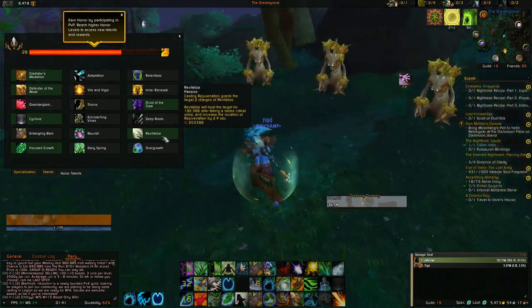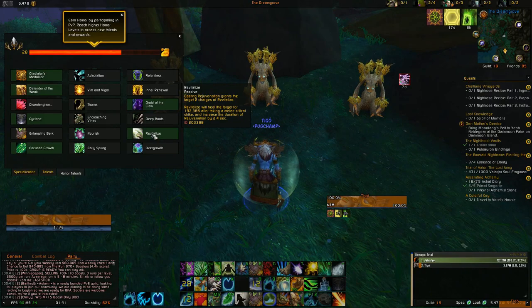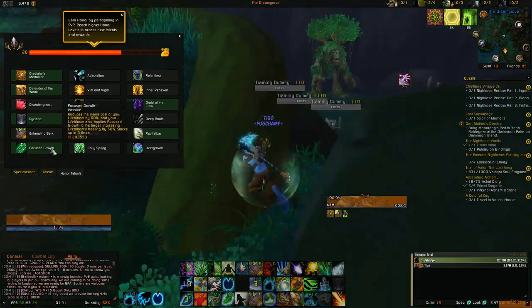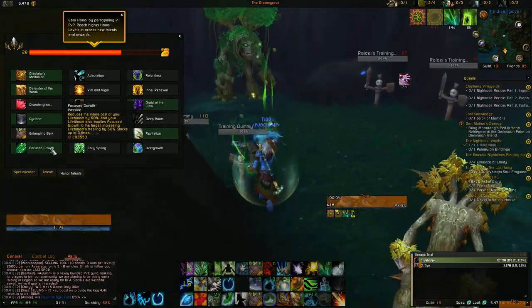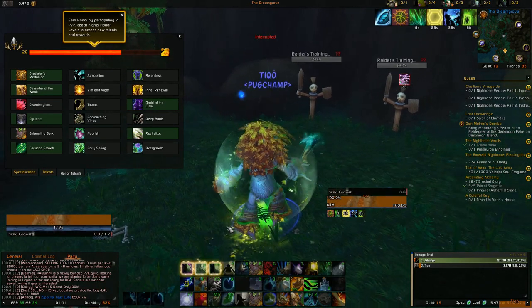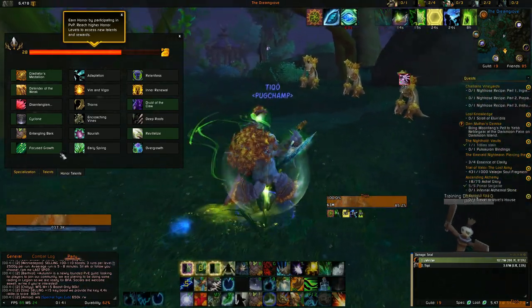Next take Revitalize — most comps in RBGs have at least one melee so you'll always get full use out of it. Nourish is a bit mediocre because there are so many targets to heal. You also want to take Focus Growth because it's so good for keeping your mana and keeping a HoT on the target. There's no point in Wild Growth or Overgrowth because when you have Tree of Life, Wild Growth is already healing for so much and your Regrowths are instant.